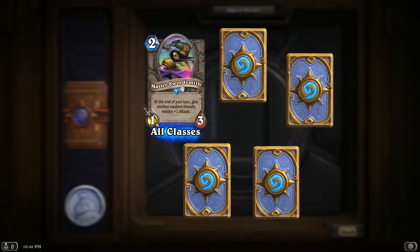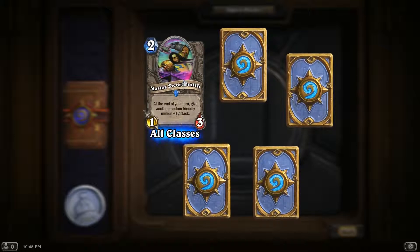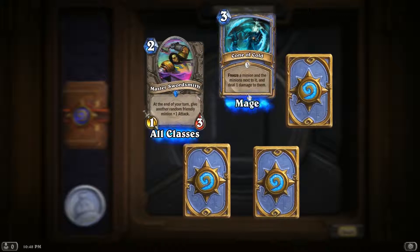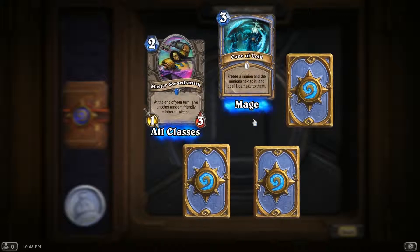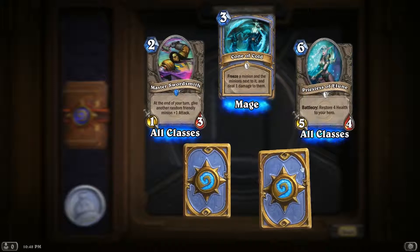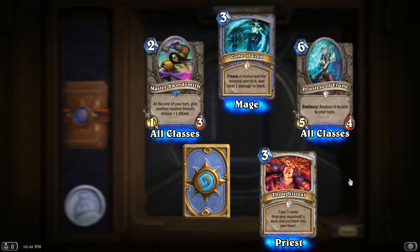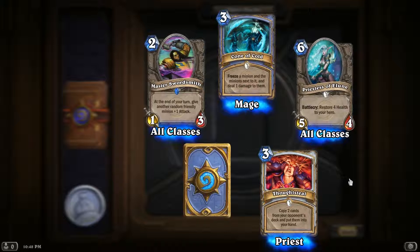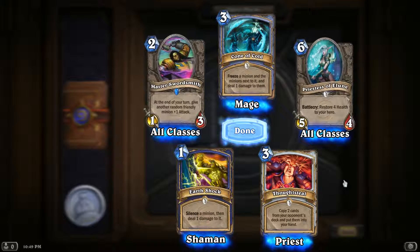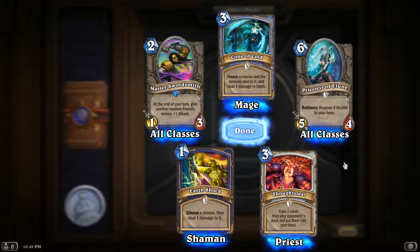A Master Swordsmith, who's actually not bad — a little situational, but actually really strong overall. Bone of Cold — very nice, that's actually quite handy. A Priestess of Elune again. Thoughtsteal — that's not bad. And Earthshock — that's not bad either, actually. Wow, that's actually a really good Shaman card.